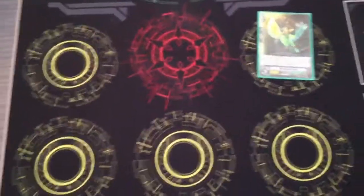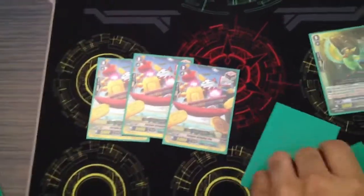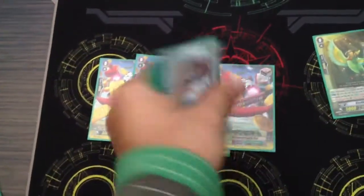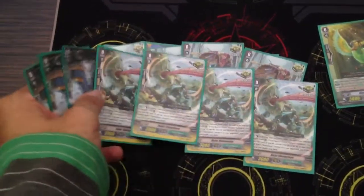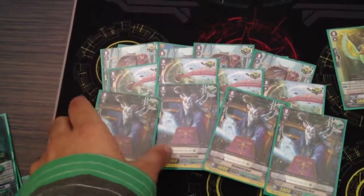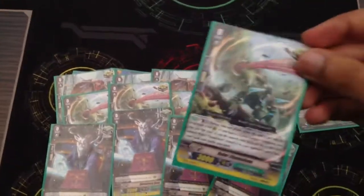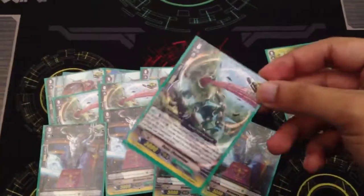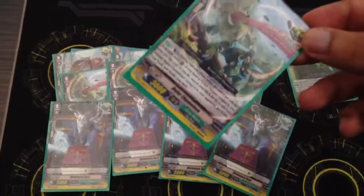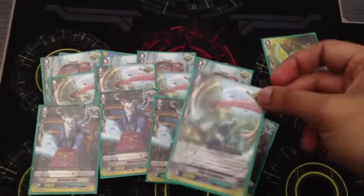Trigger lineup: I have 4 draw triggers, 4 critical triggers, 8 critical triggers — wait, 4 critical — and 4 heal triggers. I'll just throw this out there: Ruler Chameleon has the same effect as Hamasuke — if he's retired at the end phase he searches another one. I would only recommend running him if you're in dire need of shield; otherwise you're losing a critical trigger.